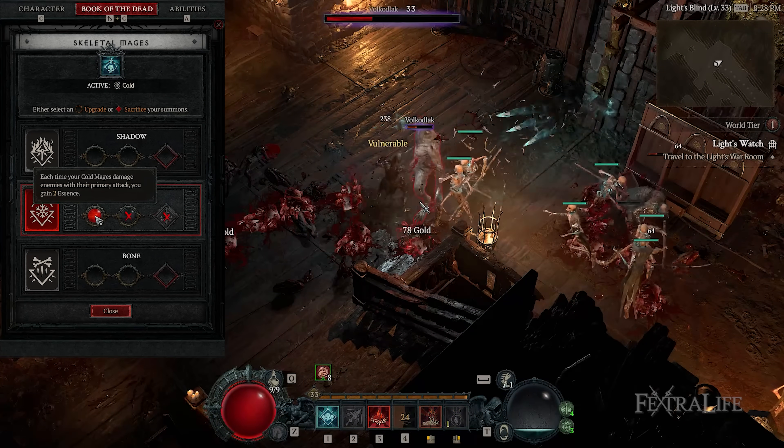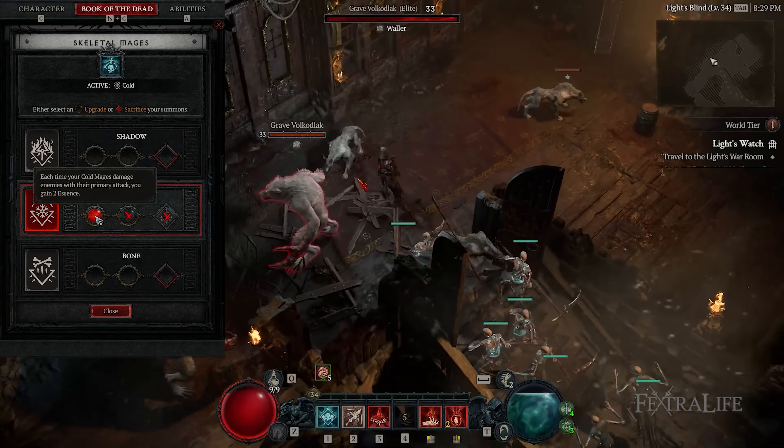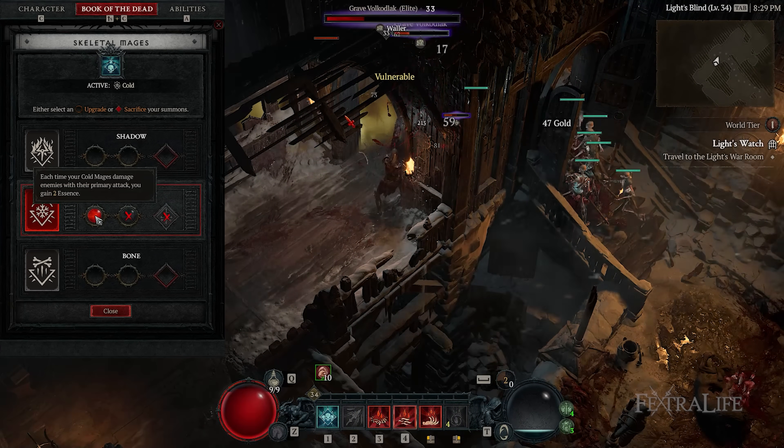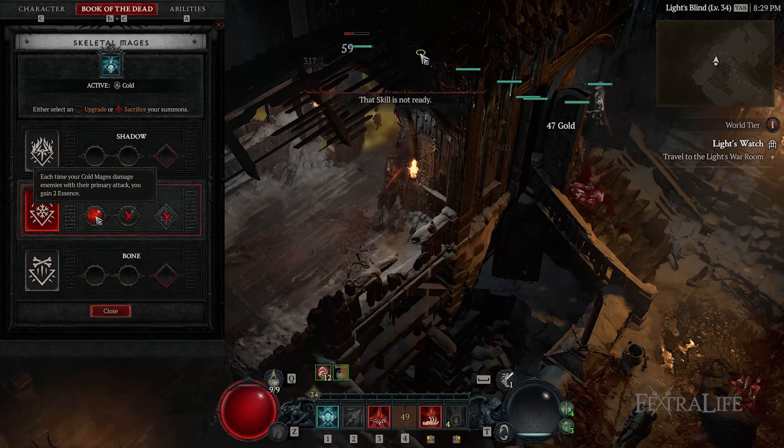For Skeletal Mages, you'll be selecting the first node of the Cold Version. This lets you gain two Essence every time the Mages hit enemies with their primary attack. They also have a high chance of freezing them, allowing all of you to swiftly swoop in and kill enemies.